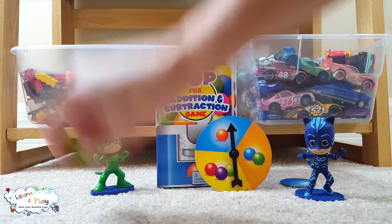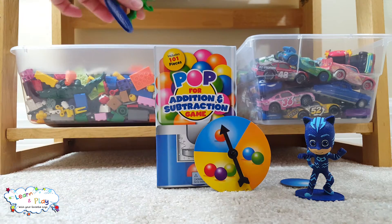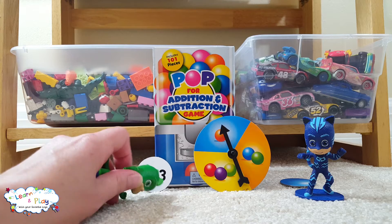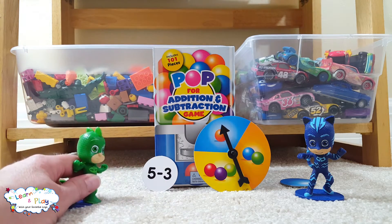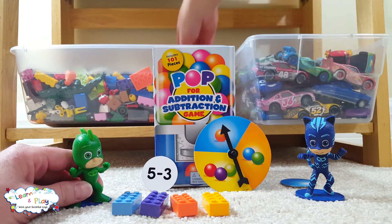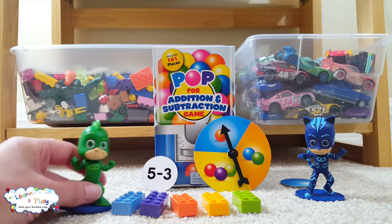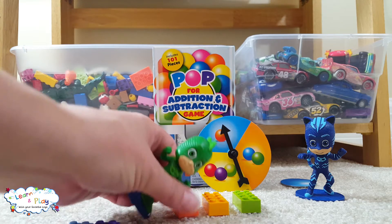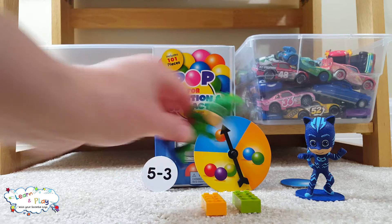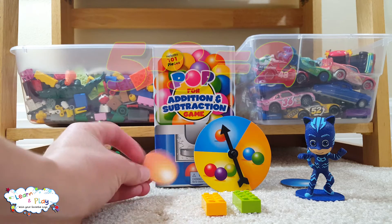Let's let Gekko go now. Your turn. Gekko got one also — Gekko has an orange gumball. And you have a subtraction problem. See the minus sign there? So Gekko, you're going to start with five Legos: one, two, three, four, five. But this time the minus means you're going to take away three. So let's take away one, two, three. How many Legos does Gekko have left? Let's count: one, two. So now we figured out five minus three equals two. Good job Gekko. You get to keep your orange gumball.